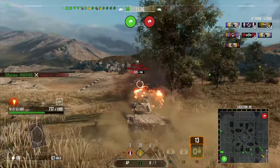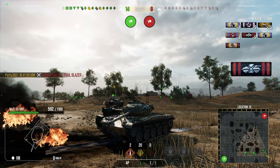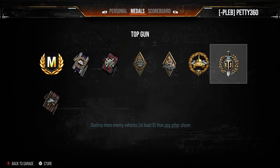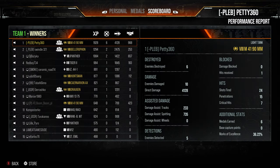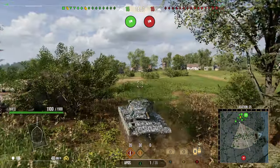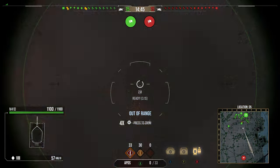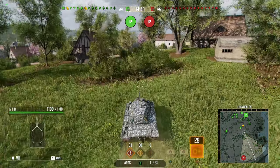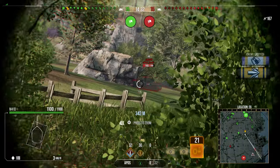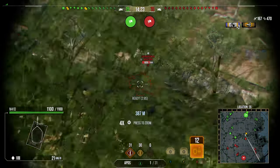I play the M41 90mm more like a brawly light tank — more of a pseudo-medium — than a pure spotter. This game on Ghost Town ended spectacularly with a ram on that poor Trailblazer to finish it off. Six kills, 4.1k damage, 968 assistance, Ace Tanker, High Caliber, Top Gun, and 1928 base XP in a really fast game. It showed exactly what the M41 90mm wants to do: get stuck in, use the pretty damn good DPM effectively, rack up damage. The only frustration remains that the gun really loves to miss shots.